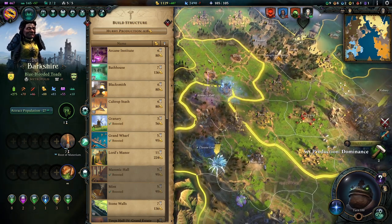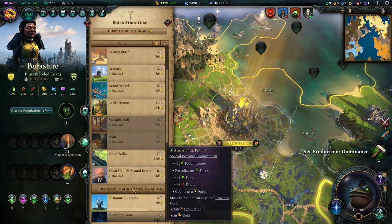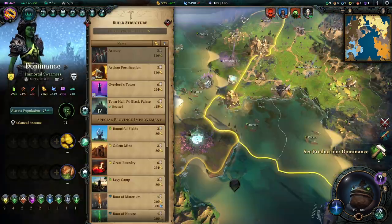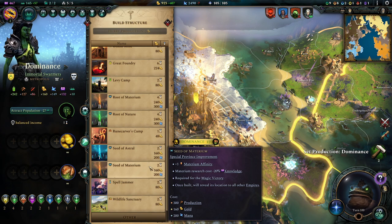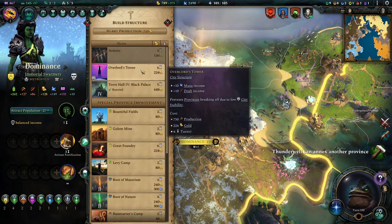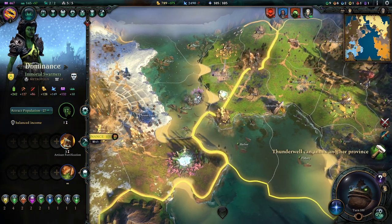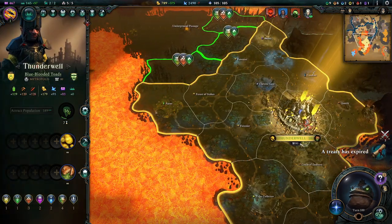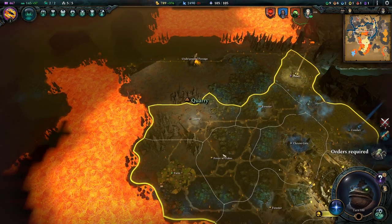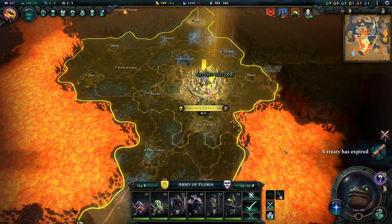Let's build the stone walls too and the ballista tower there. Production in dominance — we'll build the artists and fortifications, that's fine. An overlord's tower — maybe, not just now. You can annex another province — good stuff. Let's just get this for another quarry and another spider. We'll have to clean up those armies eventually. A treaty has expired — I don't like that. Do we have a problem? Do we need something? I don't think so.